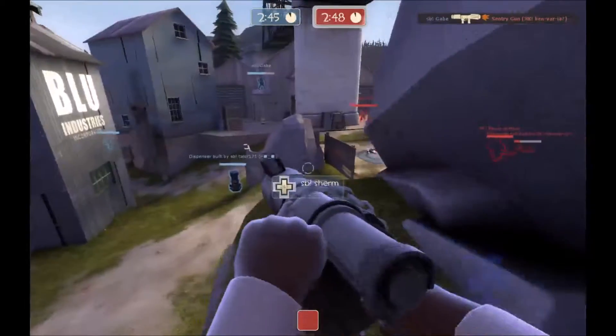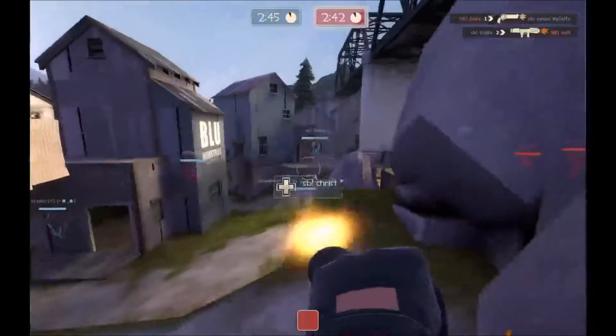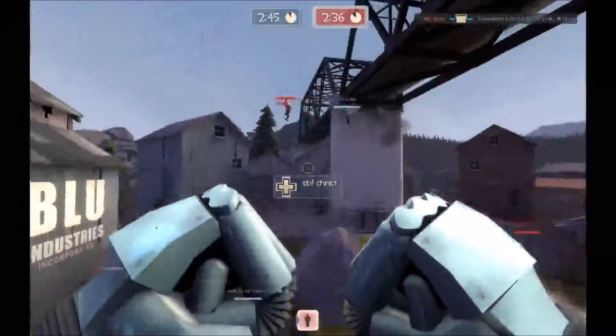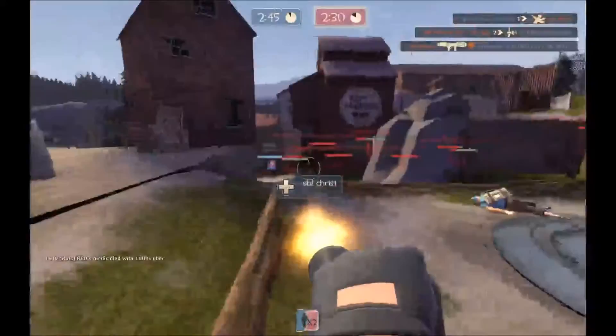Now we seem to have a weapon difference between two of the classes. Let's see if I can get up on our friend the blue heavy. He seems to be running the Natasha, whereas his red heavy counterpart seems to be running the Tomislav. Do you have any opinion on those weapon choices as the blue uber is popped on point?